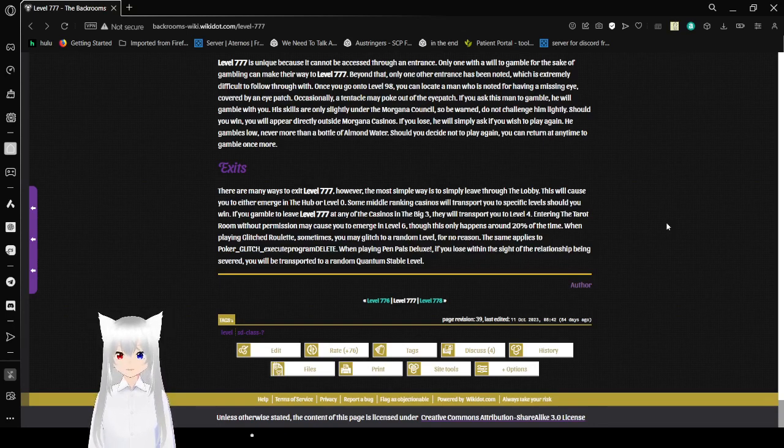Exits: there are many ways to exit level 777, however the most simple is to simply leave through the lobby — this will cause you to either emerge into the hub or level 0. Some middle-ranking casinos will transport you to specific levels should you win. If you gamble to leave level 777 at any of the casinos in the Big 3, they will transport you to level 4. Accessing the Tarot Room without permission may cause you to emerge in level 6, though this only happens about 20% of the time. When playing Glitch Roulette, you may sometimes glitch to a random level for no reason — the same applies to Poker_Glitch_Execute_Program_Delete. When playing Pen Pals Deluxe, if you lose sight of the relationship being severed, you will be transported to a random quantum-stable level.